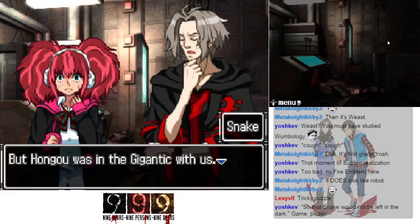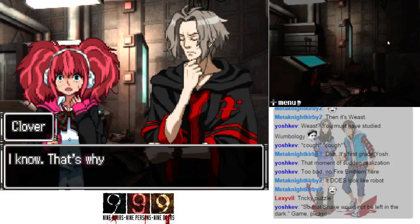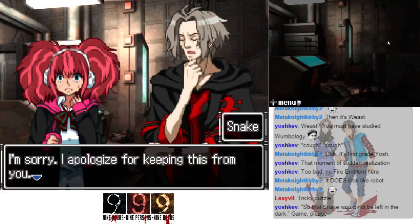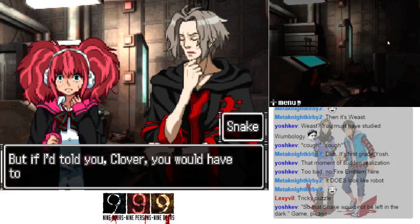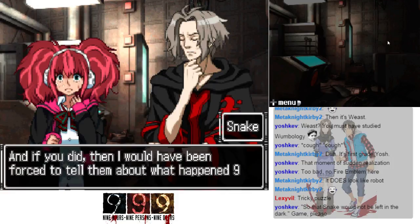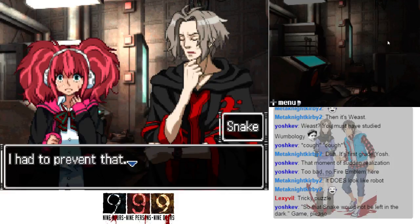Hongo was in there — the gigantic — with us. That's why I didn't know what Hongo looked like. But why didn't you tell me? I mean, I'm your sister. I'm sorry — I apologize for keeping this from you. If I told you, Clover, you would have told everyone else, and if you did, I would have been forced to tell them about what had happened nine years ago. I had to prevent that.